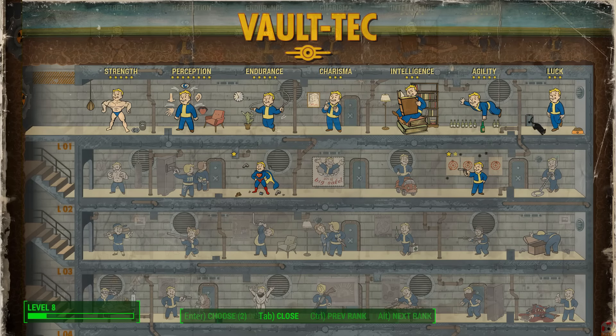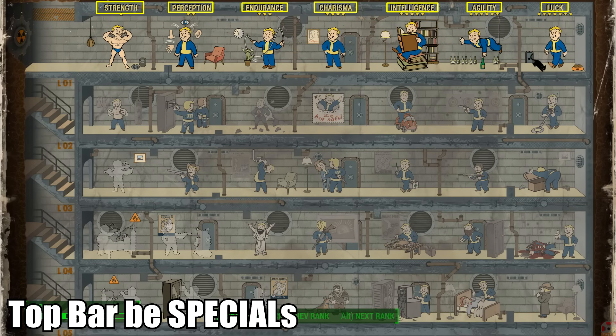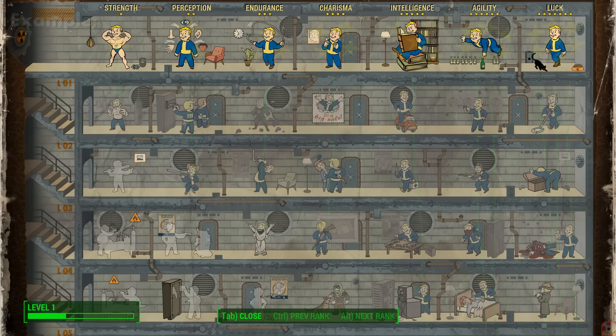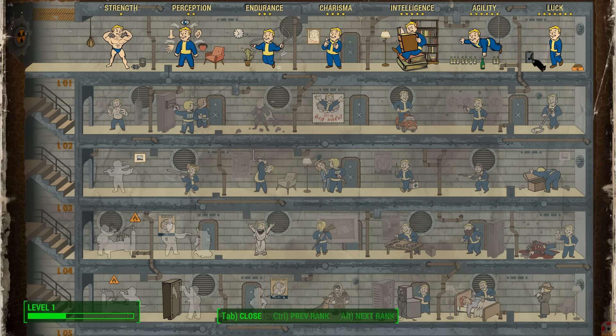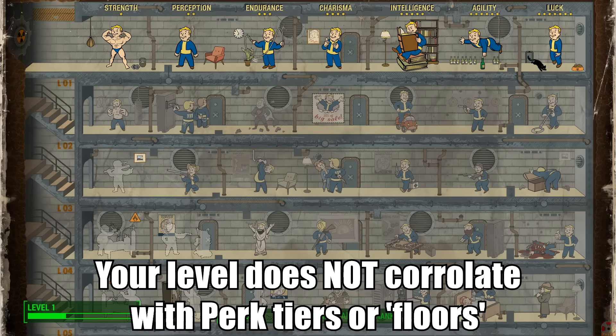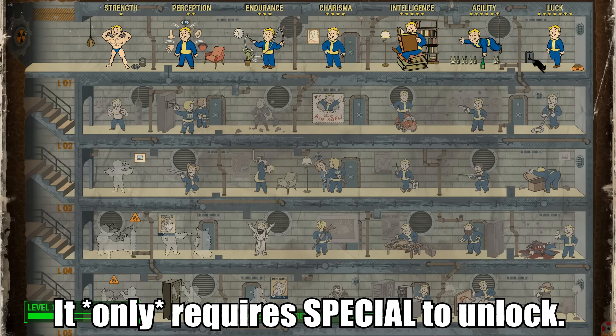Luckily it's not actually too rough once you get the basics. At the top you'll notice the SPECIAL stats, and this is actually the blueprint for everything else. Depending on how many points you have in each stat determines how far down this chart you can go. You can even spend your level-up points on these very stats instead of a perk to unlock more options below. Due to mental conditioning from previous games, you might think you need to wait to put a point in the second row of perks until level two, but actually the only thing you need to worry about at first is if your SPECIAL is high enough.